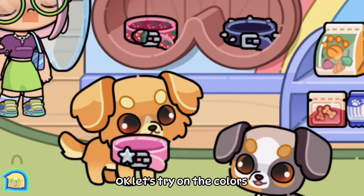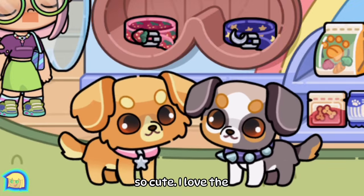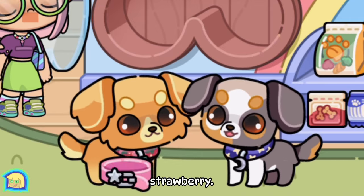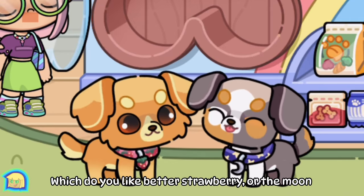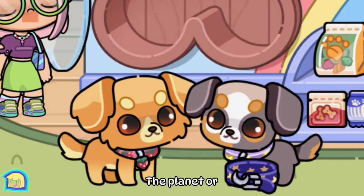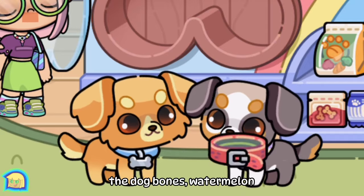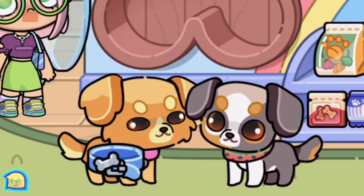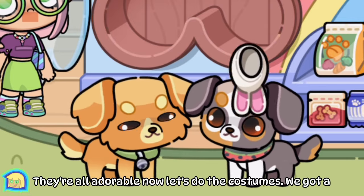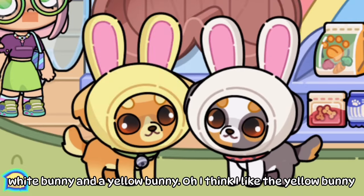Super odd. Okay, let's try on the colors — so cute! I love the planet one. Oh, the moon one's adorable. Strawberry! Which do you like better — strawberry, the moon, the planet, the dog bone, watermelon, or pink or green? They're all adorable. Now let's do the costumes — we got a white bunny and a yellow bunny.